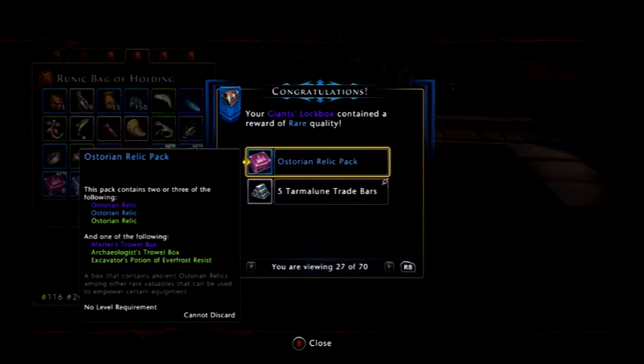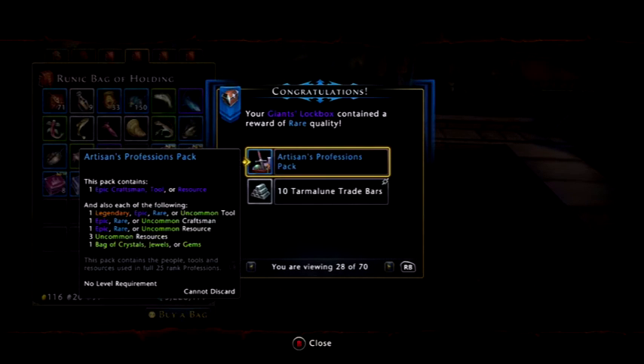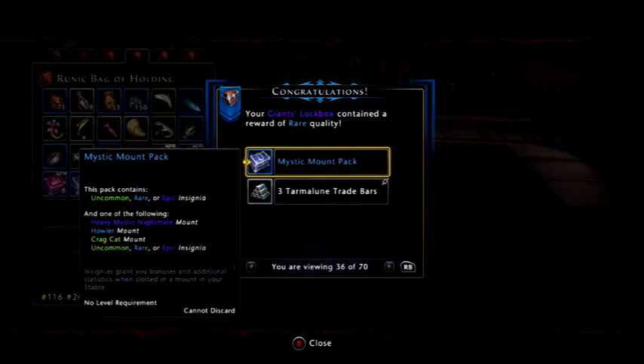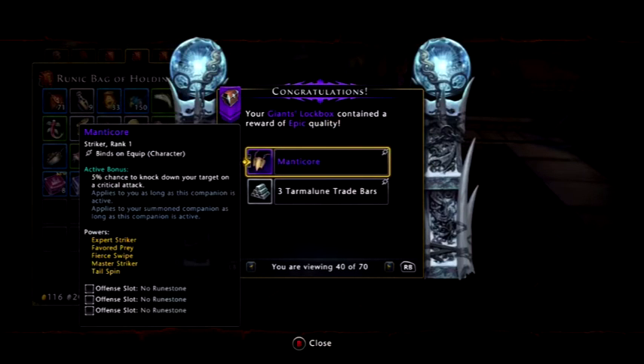There was something else that popped up before. So let's see what we have — artisan's profession, so it's a profession thing. And then, oh, here we go — we actually got a manticore companion! That's actually quite handy to have, well, not for me, but it's quite good. Chance to knock down your target on a critical attack.